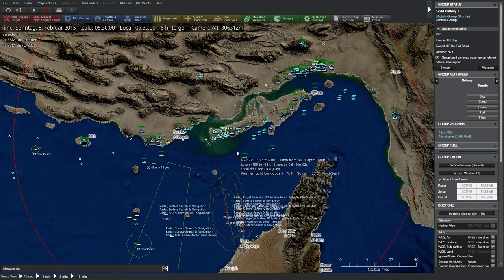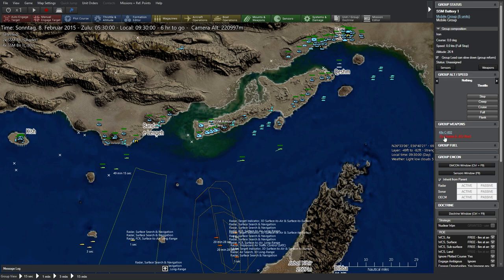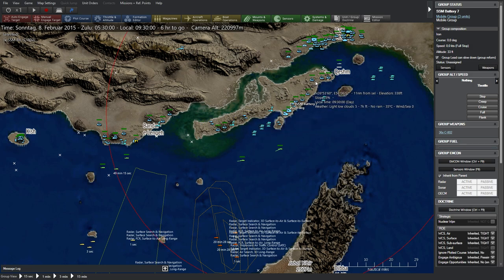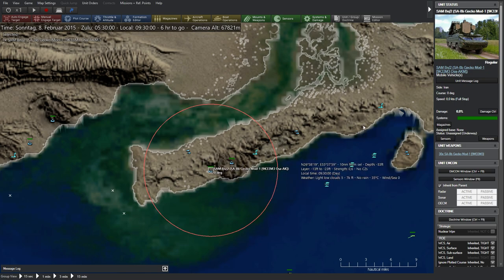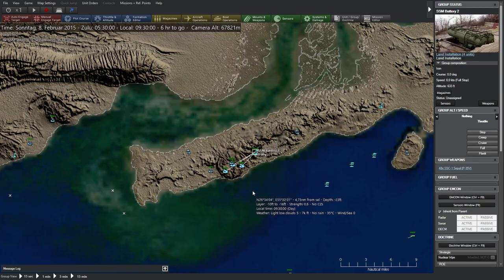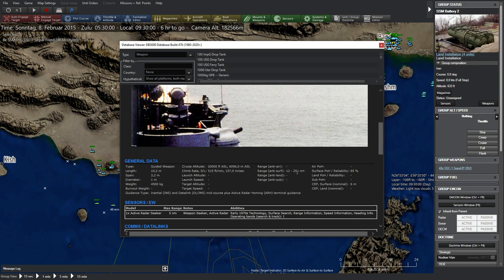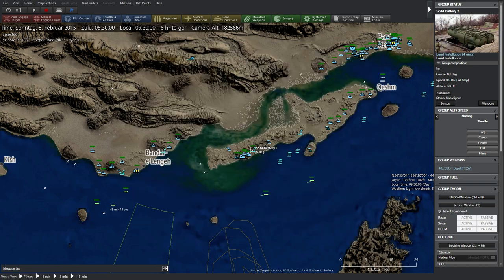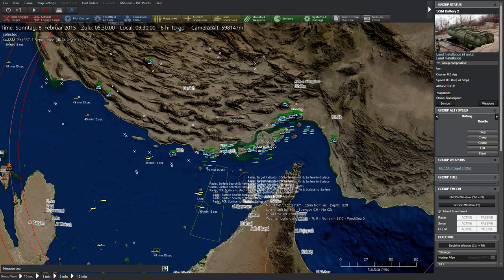We also have missiles with further range — the dark red circle is our maximum range — so it's relatively easy to cover a large area. The Americans do have defenses: RIM missiles launched at other missiles, and short-range 20mm Gatling guns that try to shoot down incoming missiles. But even one battery over here has about 60 missiles it could fire. There are several batteries, plus SAM batteries for anti-air defense. We also have the SSC-1, which is more of a ballistic missile with a much higher range.